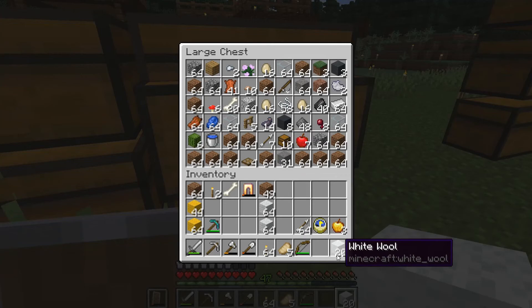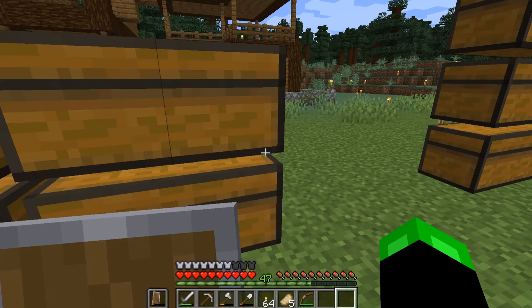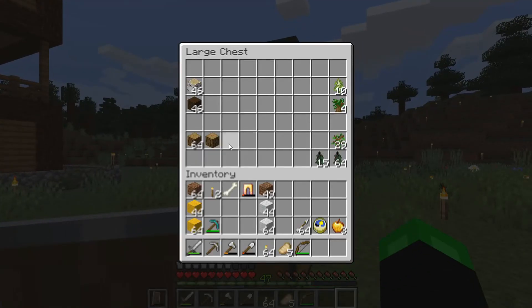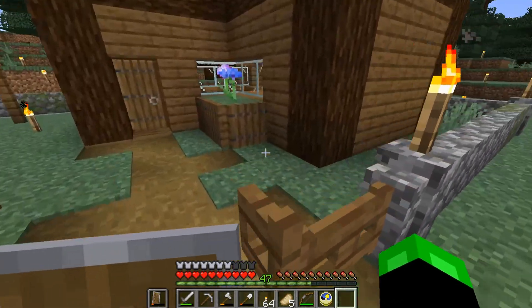I need to keep my stacks in order. So 64 plus 44 is 108. 108 divided by 6 is 18 instances, so we're gonna need 18 sticks times 2 is 36. I need to go on a crafting spree — let's get eight logs, make those into sticks, make a stack real quick and go make some banners.